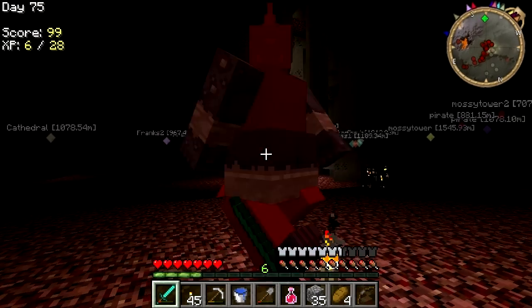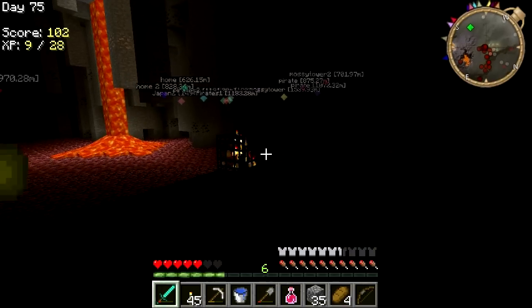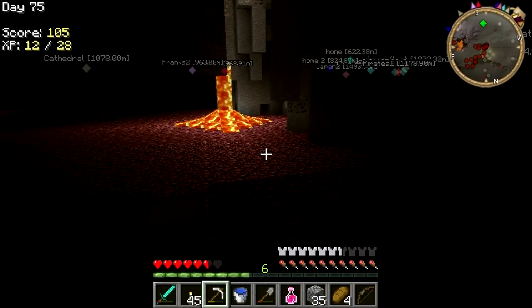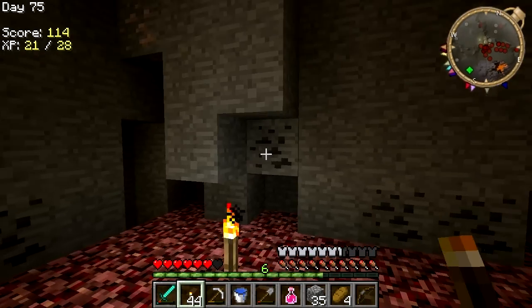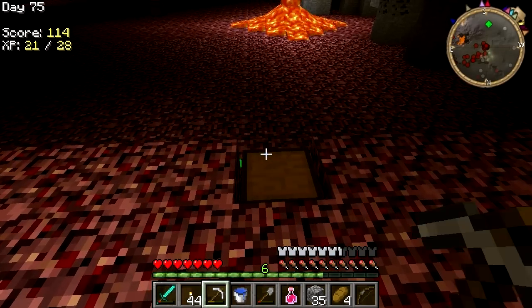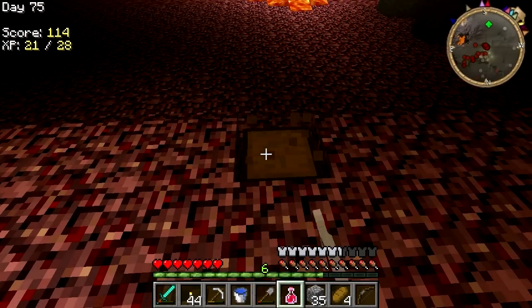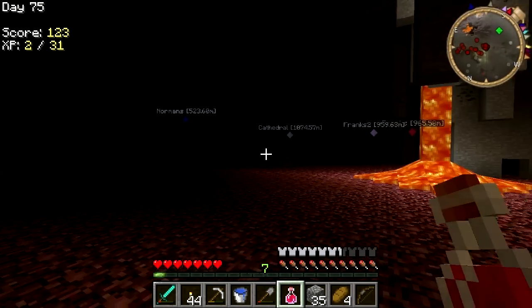Okay, here we go. Take this one out quickly. They're occasionally dropping loot. All right, what did we get in this one? I'll take this spawner out that way I don't get confused — I take these out so I'm not left wondering, 'Oh, did I forget that one?'